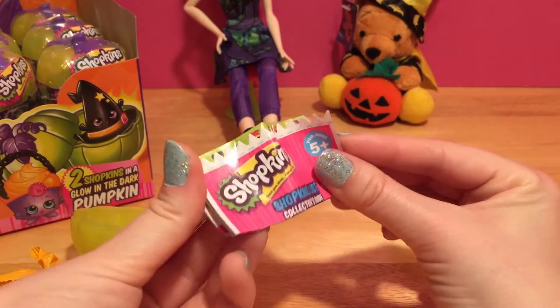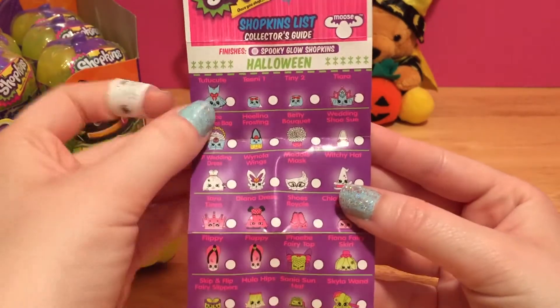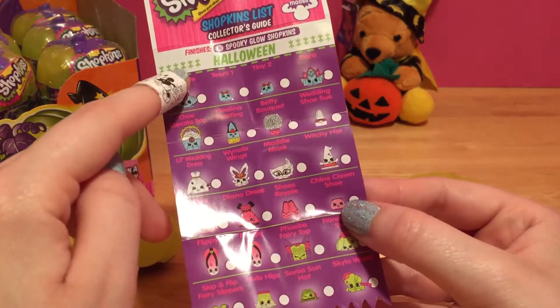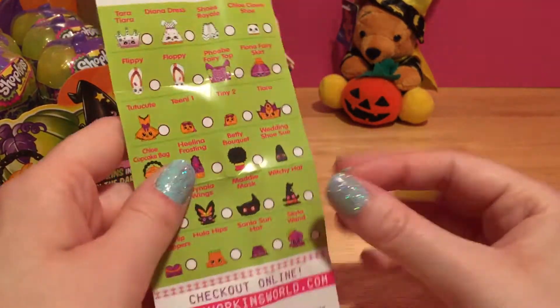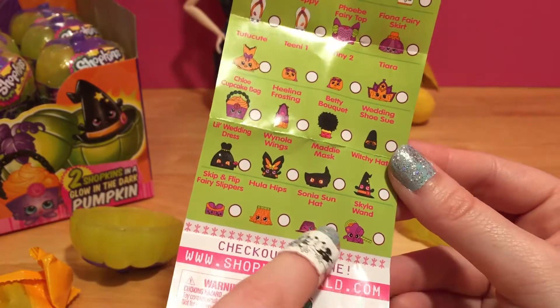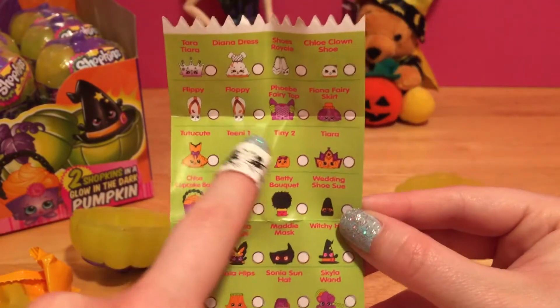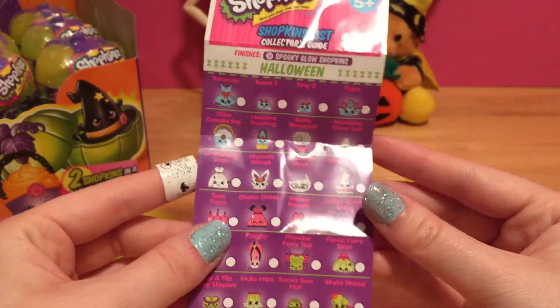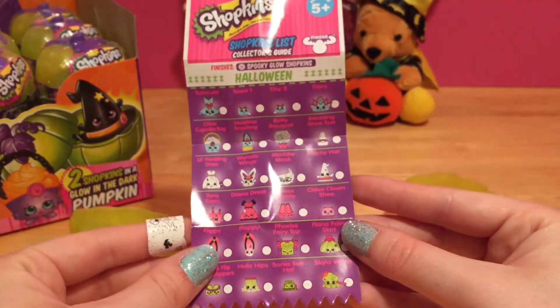This checklist is small. Here are all of the spooky glow Shopkins. I think most of these are from the fancy dress party from Season 7. Some of these are from the wedding party, and then some are just from random seasons. But I see a lot of Season 7, so that's really cool that they used those for the Halloween Season 2.